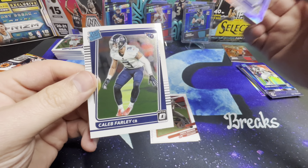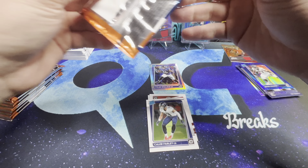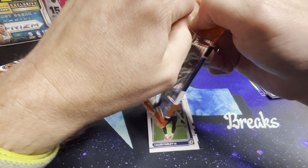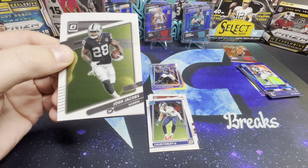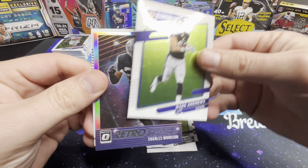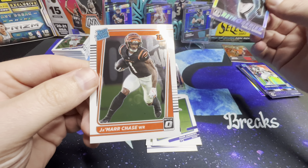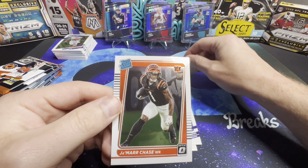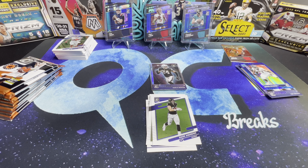Amari Cooper, Chris Godwin, Tylan Wallace on the hollow, and Caleb Farley. We got Josh Jacobs, Mark Andrews, and the hollow is Retro Series Charles Woodson — and we've got a Ja'Marr Chase rookie there!